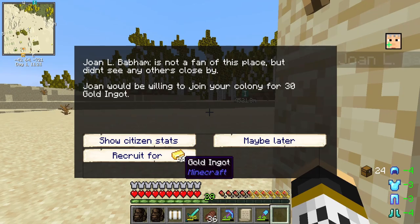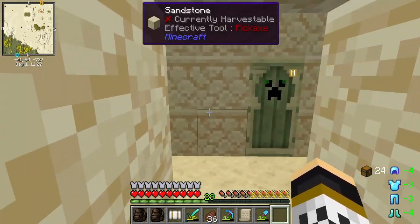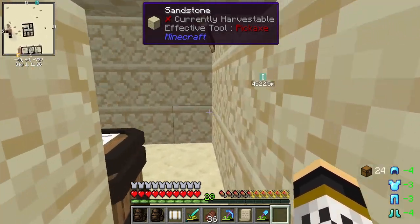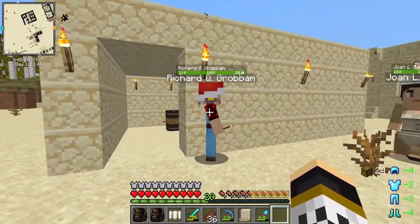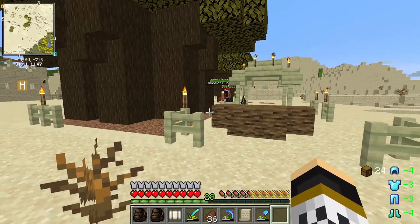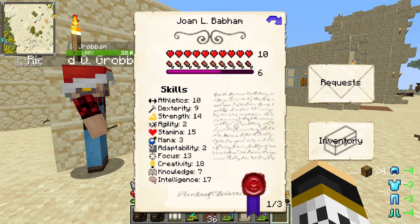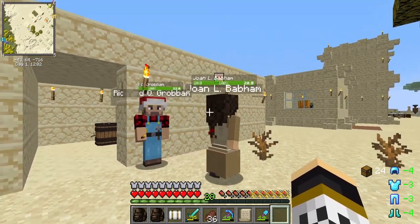Once you recruit someone they're ingratiated in the town. Through here are the rooms of the tavern with little beds — there are four rooms, so you can have four citizens allocated to this. That's why it's so useful as an early-game way of expanding your town. Four citizens right now would actually double our town size because we've only got four, which is why we wanted to rush building this.